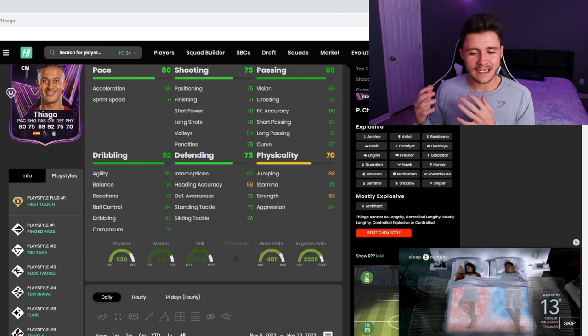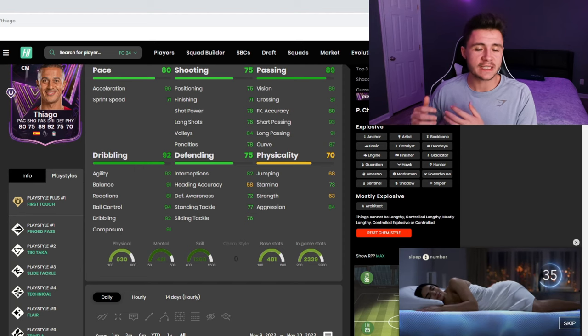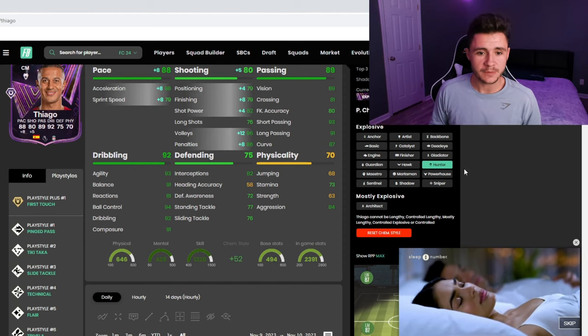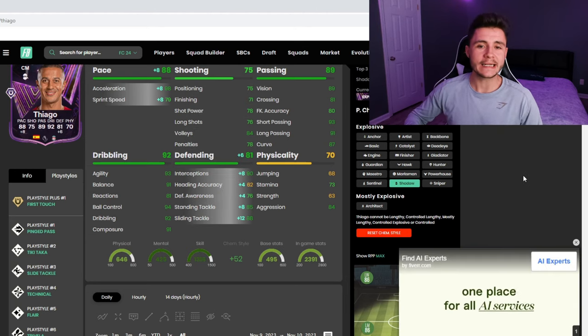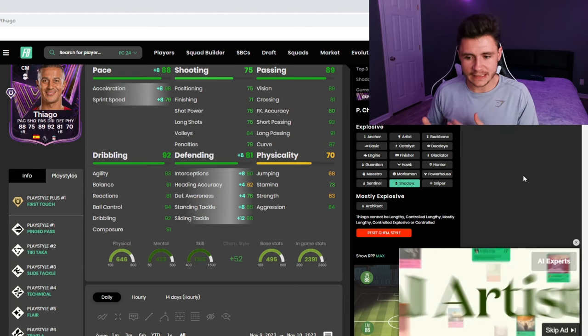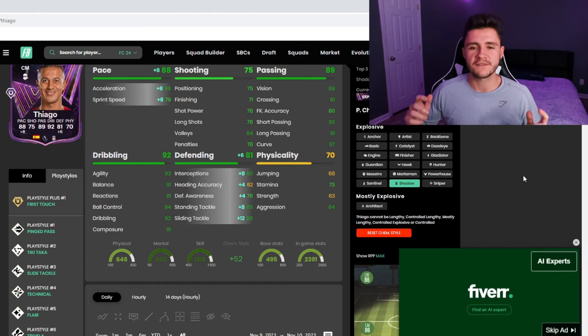As far as chemistry styles go, it's going to depend on how you want to use Thiago in-game. If you want to use him as a more advanced center mid, I would highly recommend the Hunter chem style — it gives him 88 pace with 80 shooting. If you want to use him as a center mid that protects the defensive line more, I would recommend the Shadow — again 88 pace, but this time 81 defending.